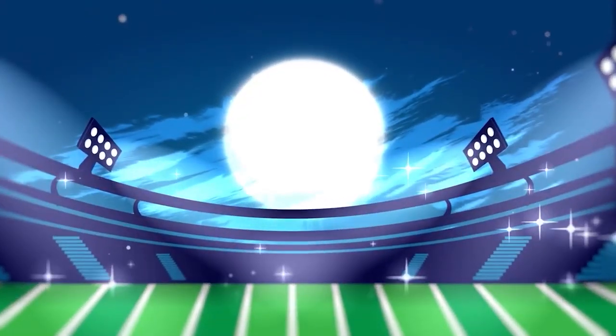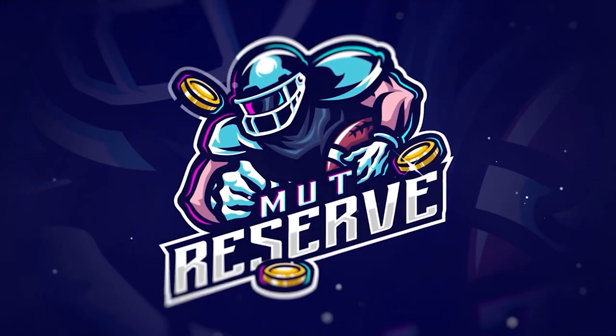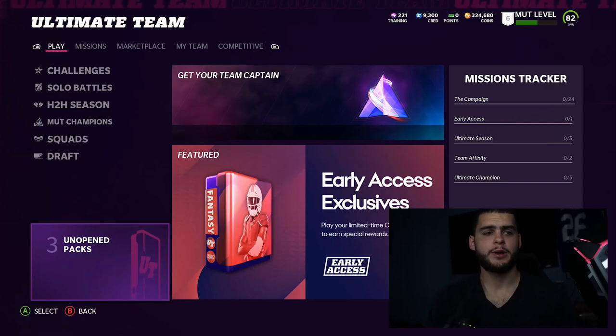If you guys are looking for super cheap, fast, and reliable Madden 22 Ultimate Team coins, look no further than my sponsor MuttReserve.com. They're super awesome to work with and have 24/7 support. Head over to MuttReserve.com and use code POODLE at checkout for 15% off your order.